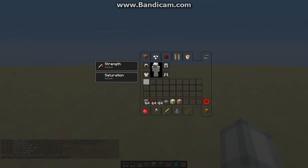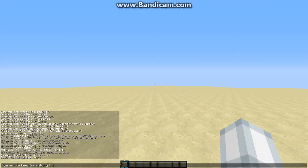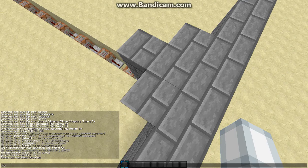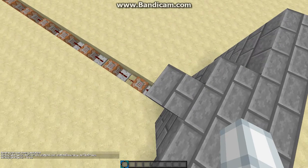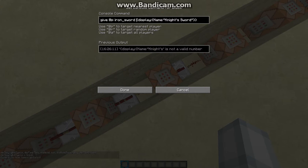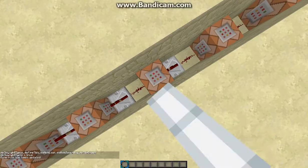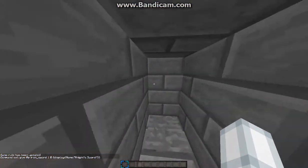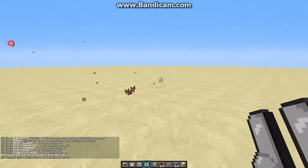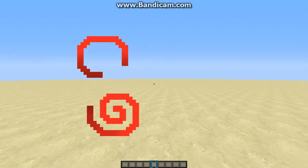Put it on. Oh yeah, I forgot to do something — let me fix that. Also, I forgot to show you: for the sword, I put the quantity as 1 and then the data value, and then it should work. There we go, it works! As you can see, we have the diamond sword and it says right here 'The Knight's Sword' — and the armor. That's what we wanted.